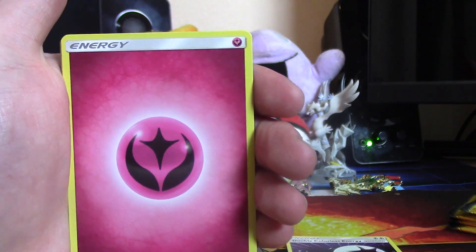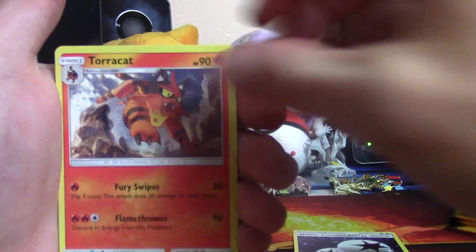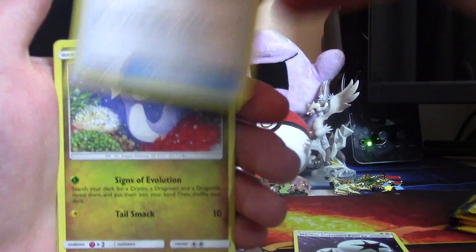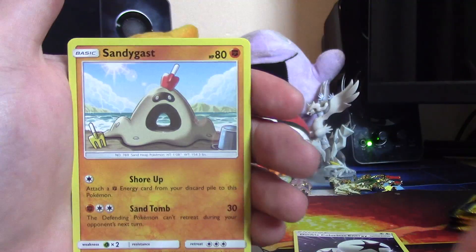I'm trying to get into the TCG and I'm just not completely familiar with so many different cards from other sets, so I'm not too sure how to make that card completely work - it sounds like it has potential. So next pack: fairy energy, Torracat, Metapod, Pokemon Catcher, Dratini, Sandygast.